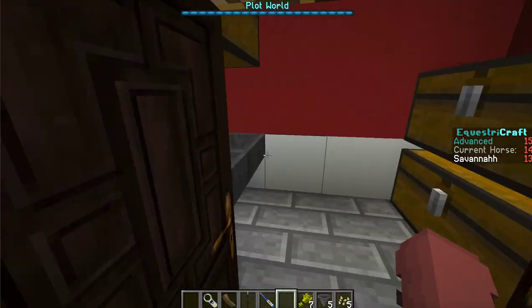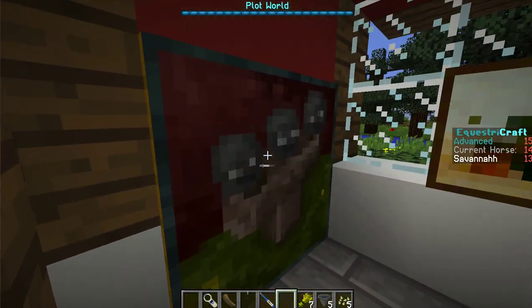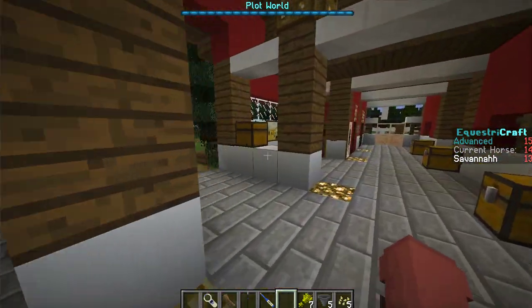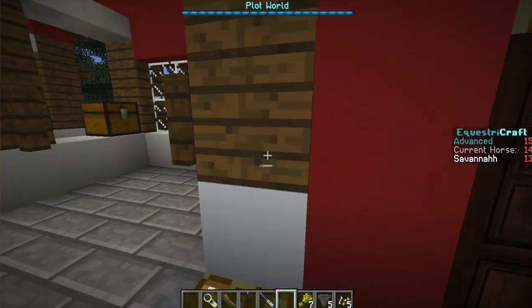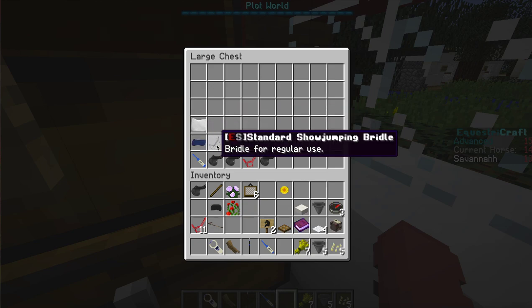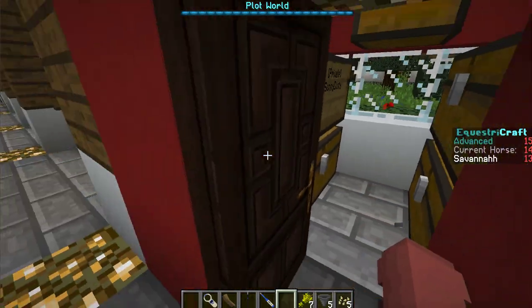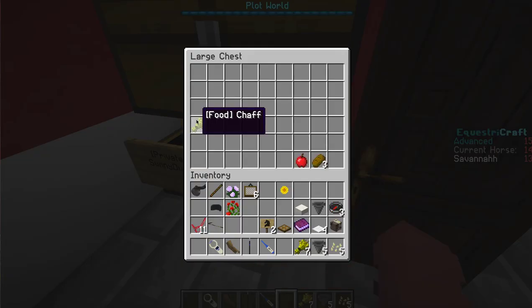Here is one of the tack rooms and here's the feed room — we got some stuff here. Here's tack room one — I have my tack in here, all my tack and everything for my horses. And there's my food.